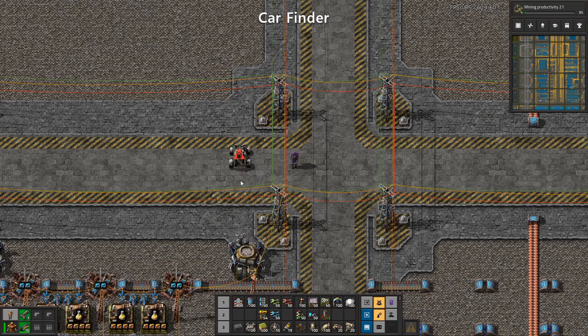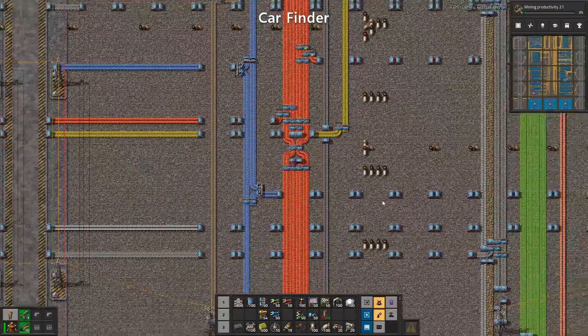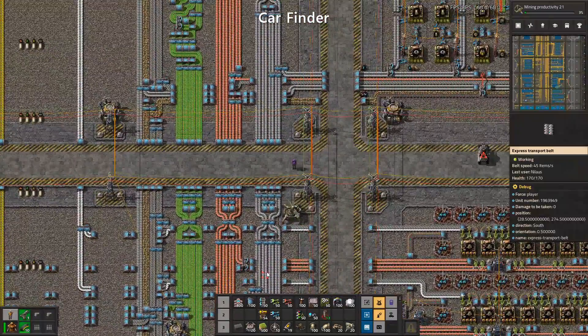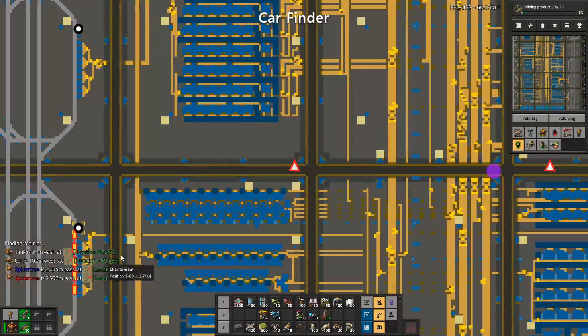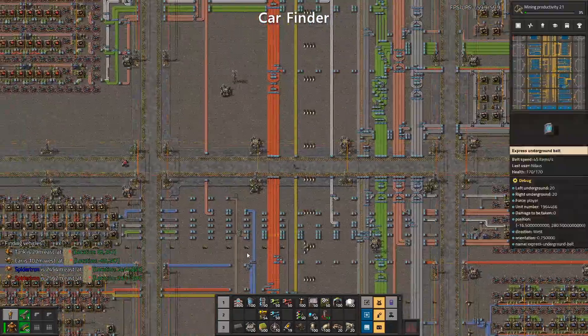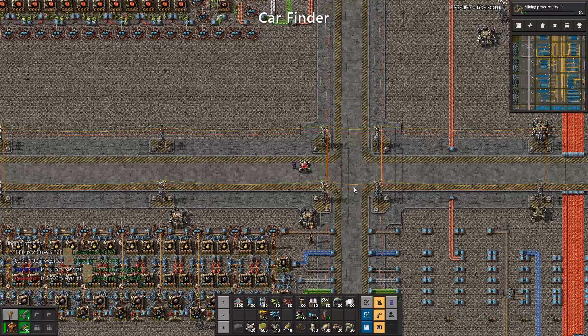When you have a big map with Spider-Trons spread around, it's super nice to see where your things are. I can see the blue Spider-Tron — that's the one I was looking for — and the car, which isn't that far away. For the corpse it would also be really nice to ping and find your corpse again — I don't understand why that's missing from the base game. Maybe I'm just losing my car or dying more than average.